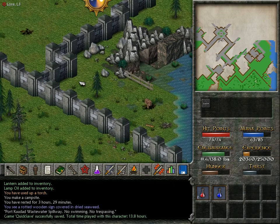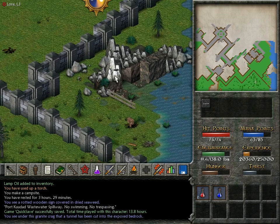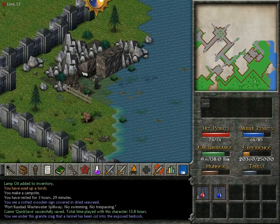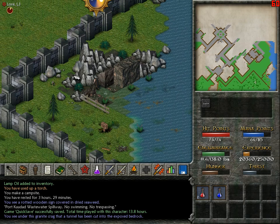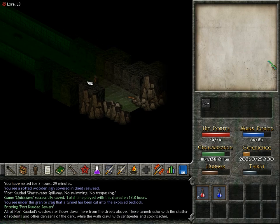Sorry. There's — oh, what is that? You see under this granite crack that a tunnel has been cut into the exposed bedrock. Is this actually an entrance? It is. Well, thanks for making that rock highlightable — that was not obvious to me.